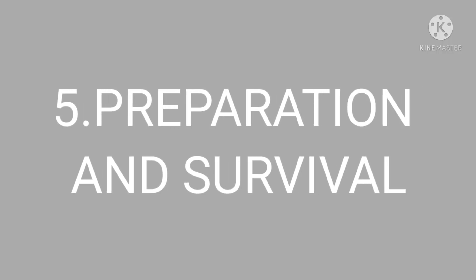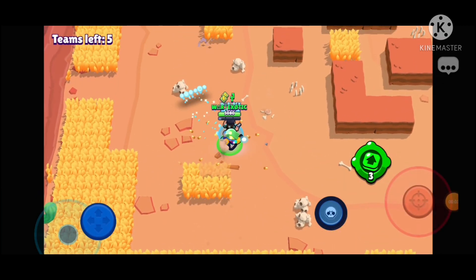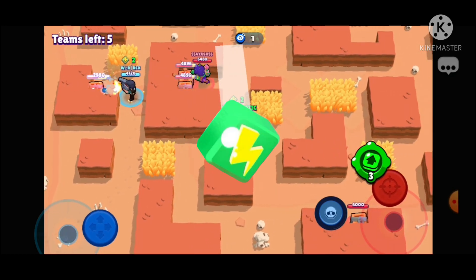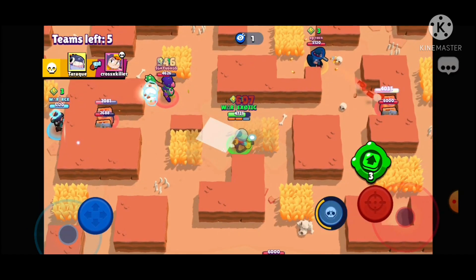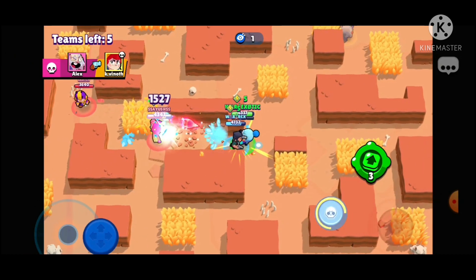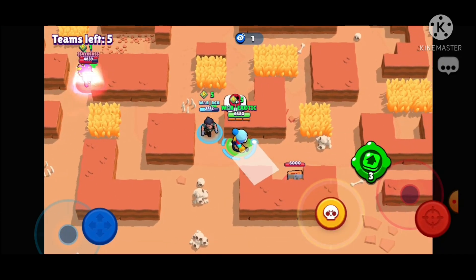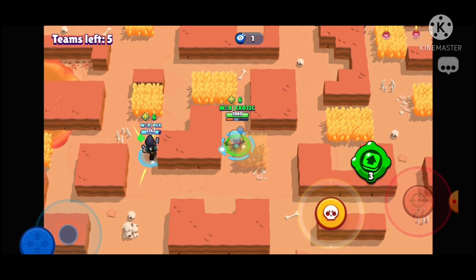Number 5: Preparation and Survival. This is the strategic and tactical portion of the tips — easy to know and hard to follow. Start the match by grabbing as many power cubes as possible with minimum risk. You shouldn't blindly rush towards the center for a few more cubes, as that might cost you your life and trophies. After getting those power cubes, try getting to a safer spot which gives you an advantage based on the map or your brawler. Then try achieving control of the entire area and advance towards the center step by step. Try getting your super as soon as possible — that is very useful.